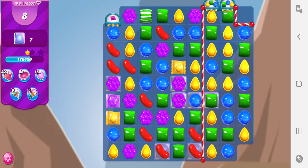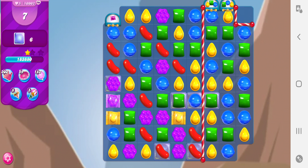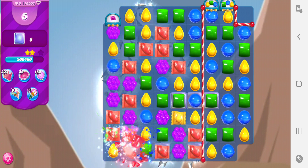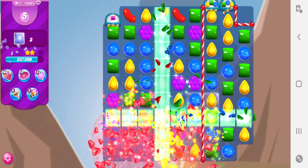We've got eight moves to get seven jellies — we should be able to do this. Now we've got a color bomb and a wrapped candy, and all of our targets are pretty close to the bottom, so that's good. Because when you use these, you'll see the wrapped candies drop straight down to the bottom after the first detonation.